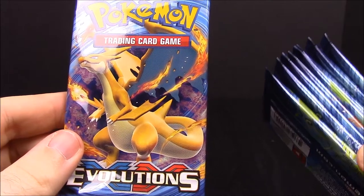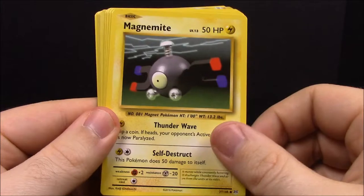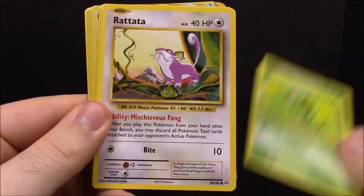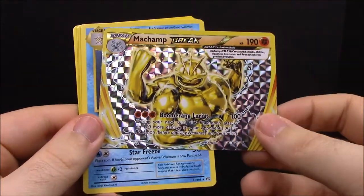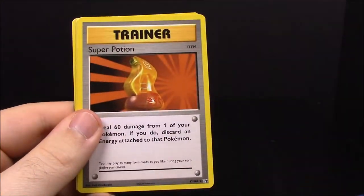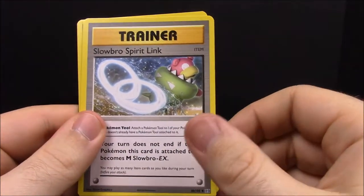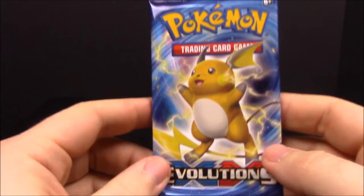Pack number ten — I can't do my math, 36 divided by 2 is 18, so that's what we have. We have Voltorb, Magnemite, Caterpie, Raticate, Charmander — and a BREAK Machamp, which is really cool, never had that yet. Then Staryu, Super Potion trainer, Slowbro Spirit Link trainer, and Revive trainer.